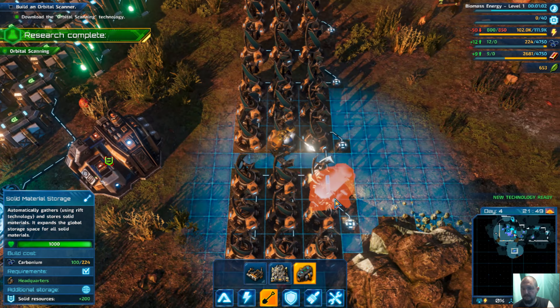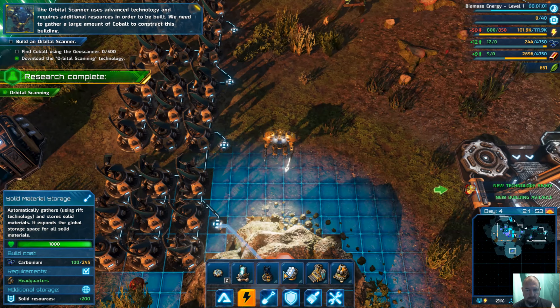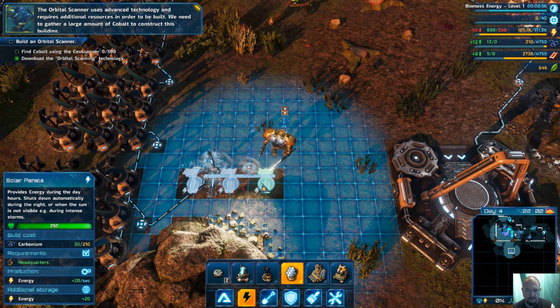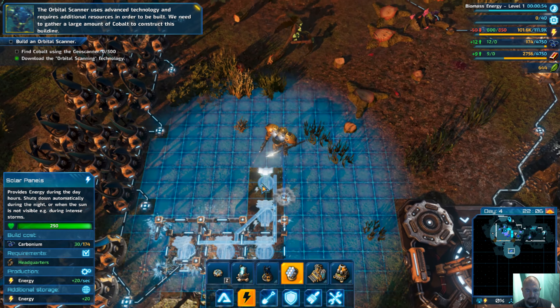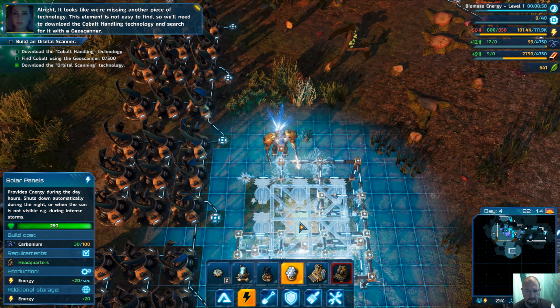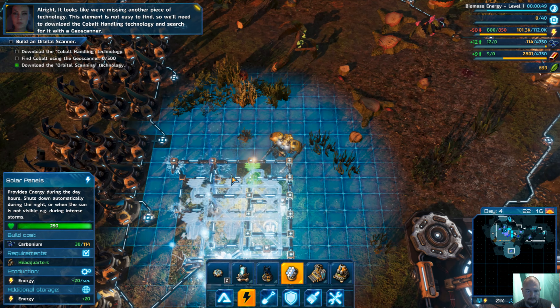A new technology has been developed. The orbital scanner uses advanced technology and requires additional resources in order to be built. We need to gather a large amount of cobalt to construct this building. It looks like we're missing another piece of technology — this element isn't easy to find, so we'll need to download the cobalt handling technology and search for it with the geoscanner.